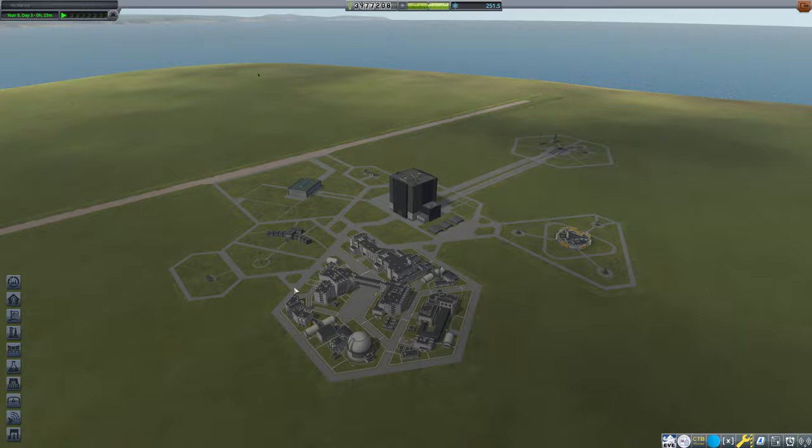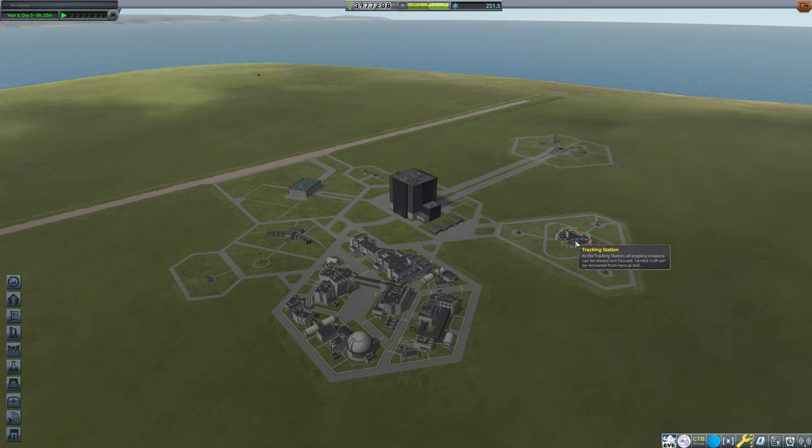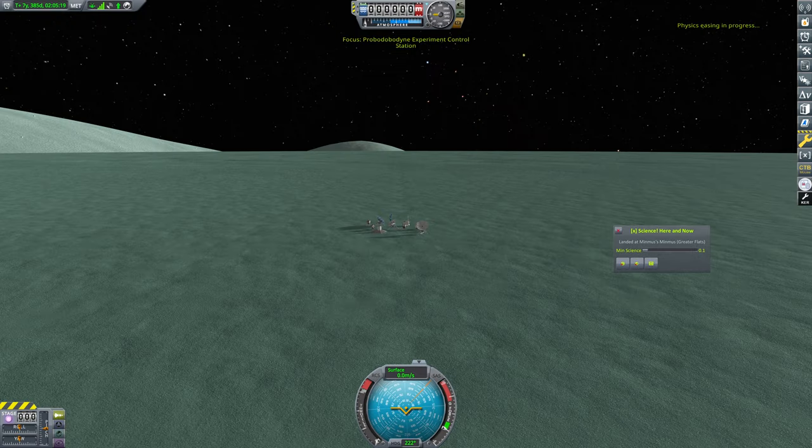That's what we've got on - was that Moon or Minmus? I'm pretty sure that was Moon. We definitely need the Ionographer there, that's for sure. So let's head on over to Minmus. That would have been this one, so we'll fly this one. And at Minmus, we've got - we need to figure out what we need here.